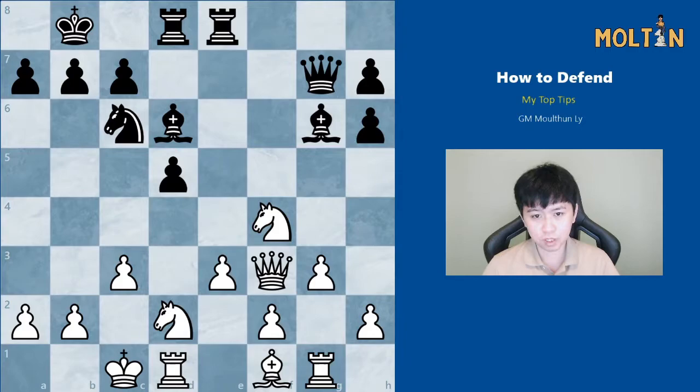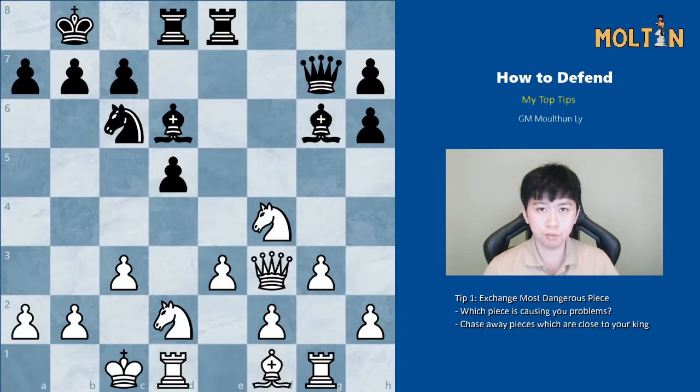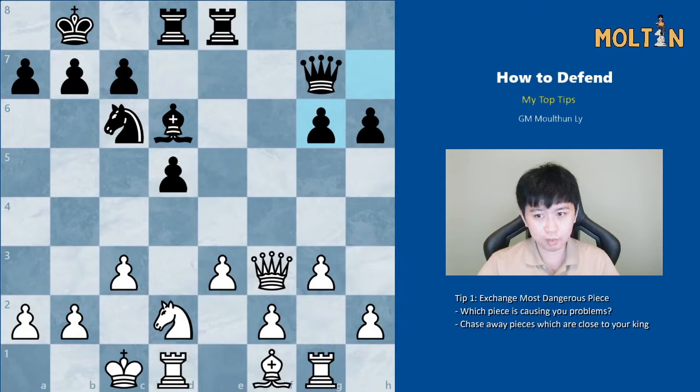If we look at this position, White is already a pawn up and it's White to move. Our first concept — probably the most important one — is to always try and remove your opponent's piece which is causing you the most problems, the most dangerous piece. The bishop on g6 is Black's most dangerous piece. White is already a pawn up, so trading down definitely helps. The correct move is just to take this bishop off the board. It doesn't matter that Black improves the pawn structure; we're a pawn up and we remove all of Black's threats. This is much safer than going for any capture on d5 or trying to maintain pieces on the board.